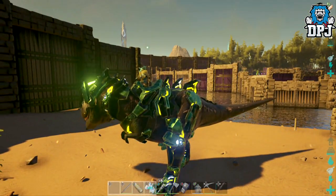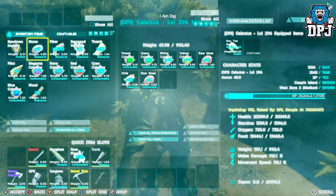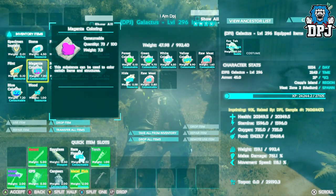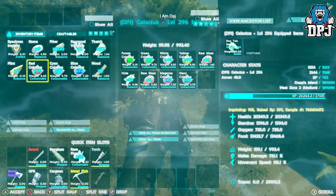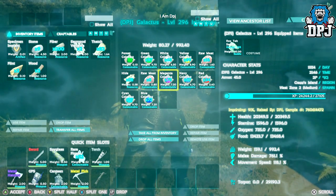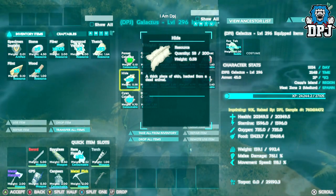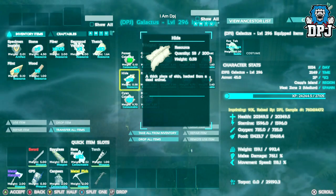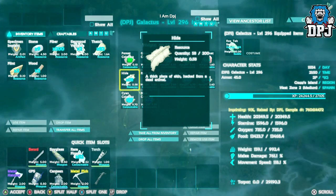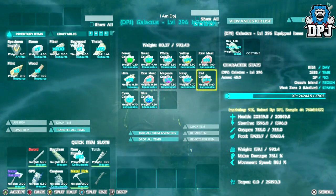I'll show you guys me painting it — why not? Let me just add a few colors, because you can literally color out every part of it. On different dinosaurs it obviously looks different. My T-Rex right now has got great stats: 761 melee and 20,349.5 health, and it's still got a few levels left to put into it.